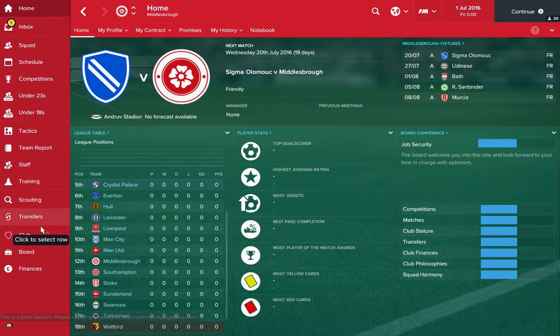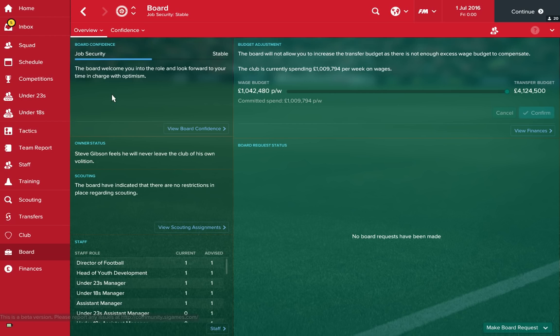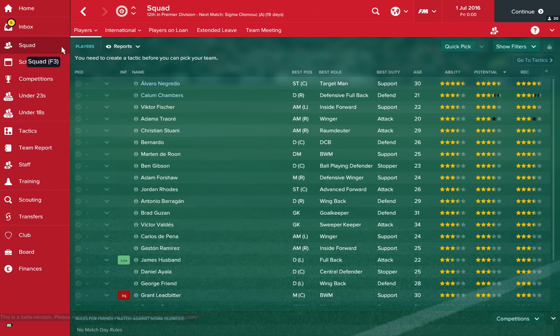There are a couple of surprises right at the top. The top five this year in Football Manager wouldn't really be what you'd expect. So we're going to start with Middlesbrough. Middlesbrough are at the very bottom of the transfer pot — they've only got four million to spend. So if that's what you want to do, that would be a great little challenge. Here's your squad. You start off with Callum Chambers on loan, for example.